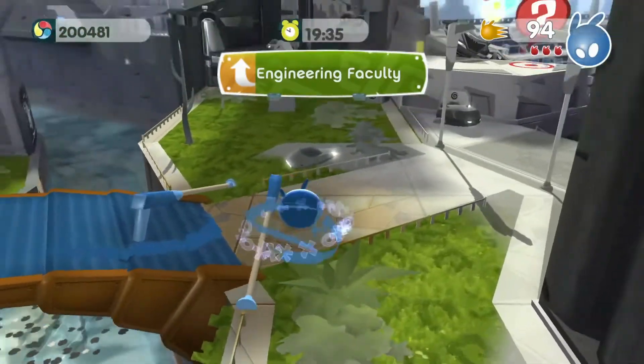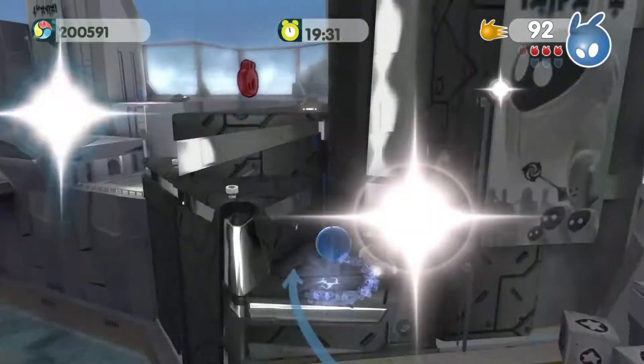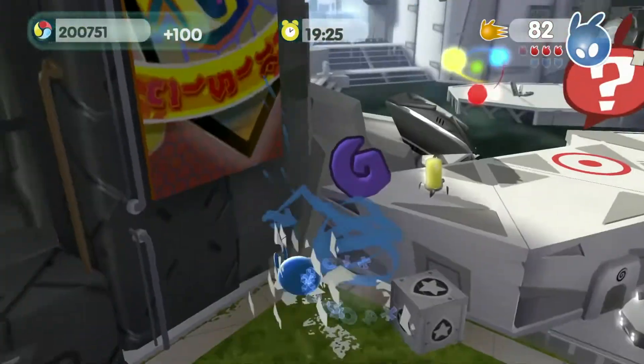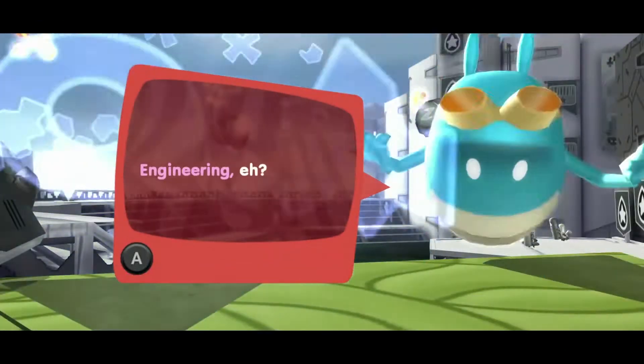We're at the Engineering Facility. We've got a whole lot to do around here. This contrasting material made of metal or black solid cannot be colored at this moment, so we'll move on to the main story. We gotta zip up next.